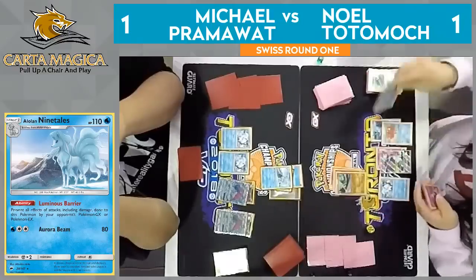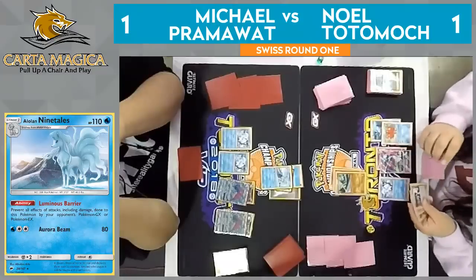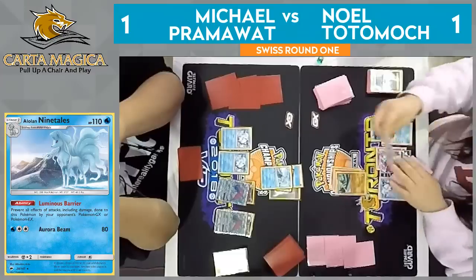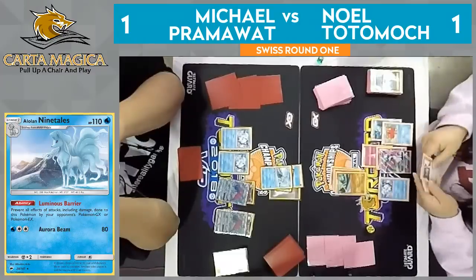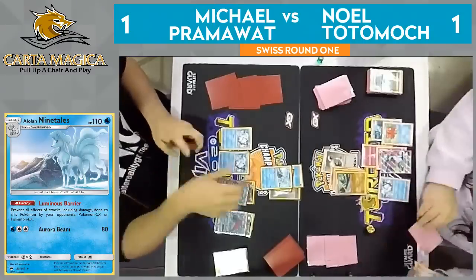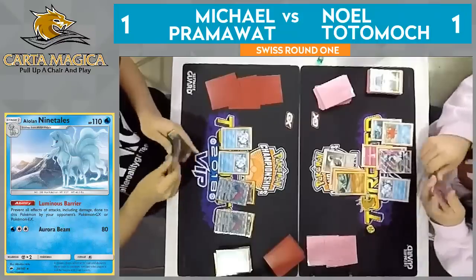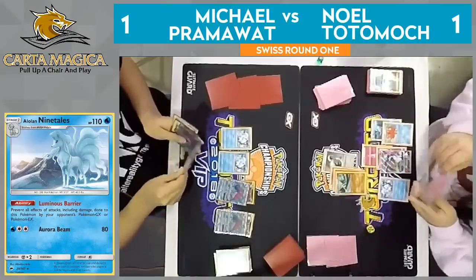Field Blower away his Parallel City — he just wants to thin down his hand so that he can draw with Abyssal Hand here. Attaching that energy to that Gardevoir, using Secret Spring — and Abyssal Hand for one will find that DCE that he needs, and Sensitive Blade takes the knockout, just getting rid of that Ninetales in play for Pramawatt.